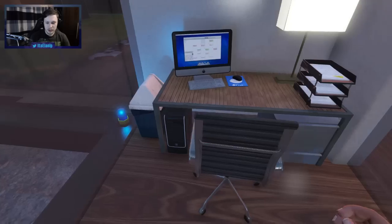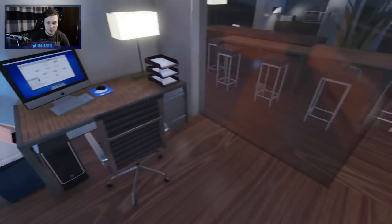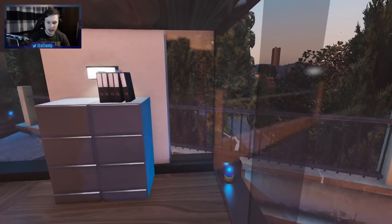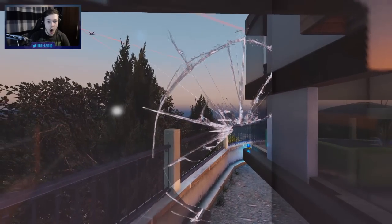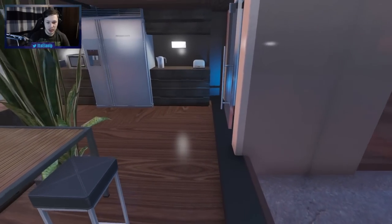Over here we have an office area, which is quite cool - they've got a PC, got the chair, got all the good stuff like the files and folders. Pretty nice little office area in the corner where you can kind of look out and see some stuff. Let me just try to break these windows - stone cold steve wallston - I am not paying for that damage, that can stay there.